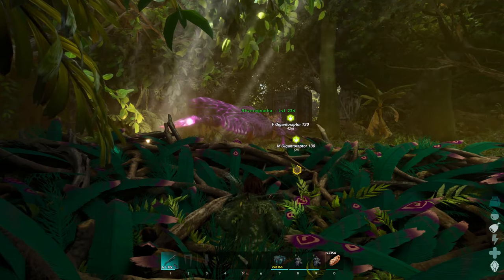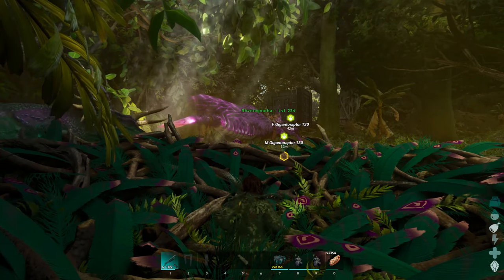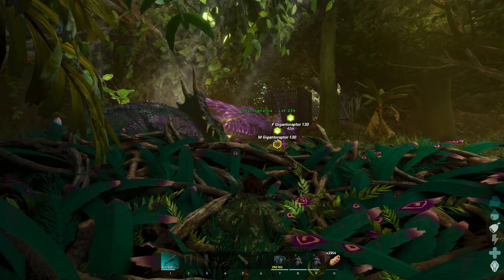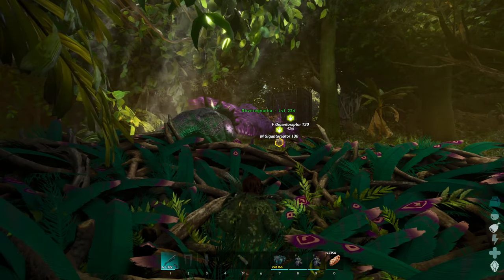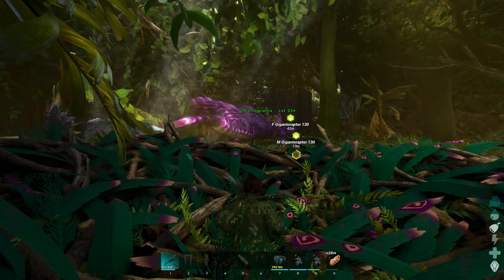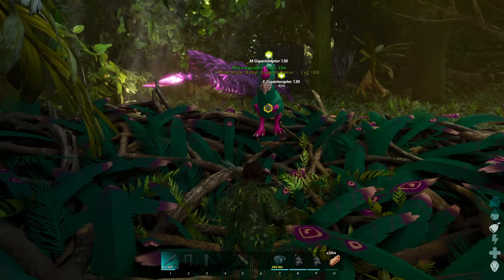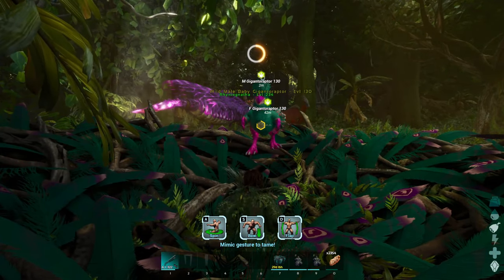Blossom was one of my favorite creatures in ARK. We also had Gunner, which was my Rhyniognatha. I haven't decided on a name for this Rhyniognatha yet. Gunner was named that because he was basically a gunship — the Apache attack helicopter, that's what Gunner was. I wonder as well if I leave mama here, does she perhaps produce another baby? I don't know how these work when they spawn.